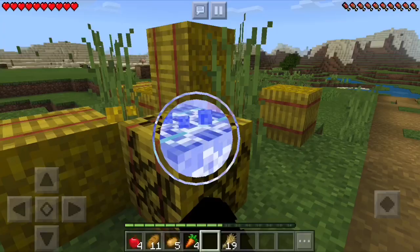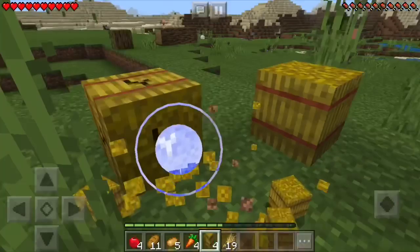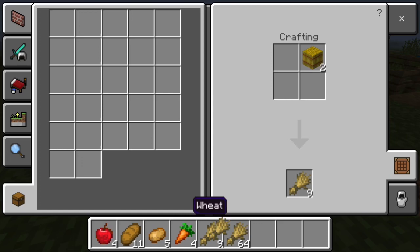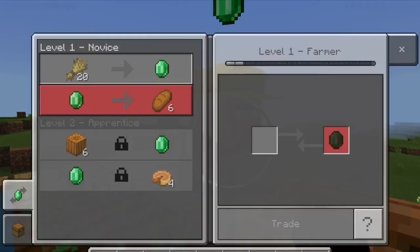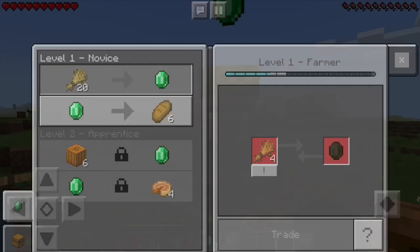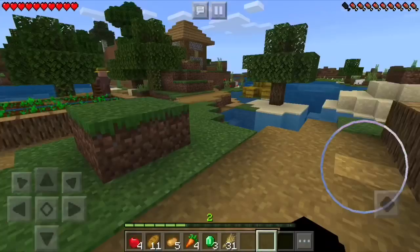Let's go try to make some trades. We're definitely going to do a lot — we're going to try to trade so the villager upgrades and we can make trades faster. We got two stacks and 27. Let's see if this farmer wants to trade. He can trade for emeralds! Let's go try to get some more wheat — I see some hay bales over there that we can quickly grab.